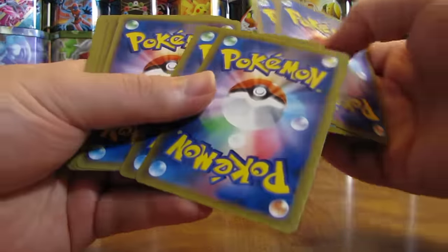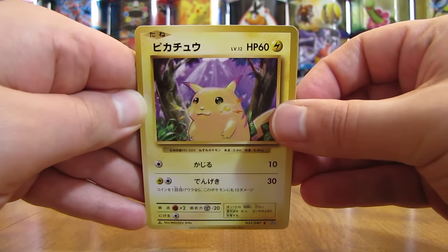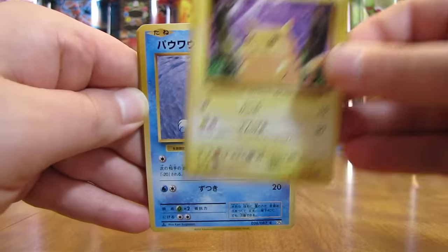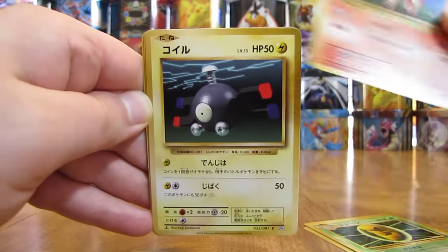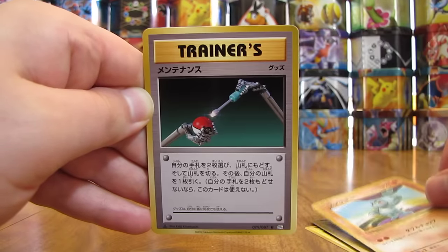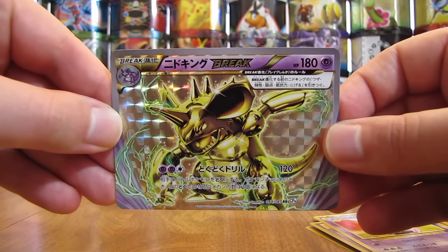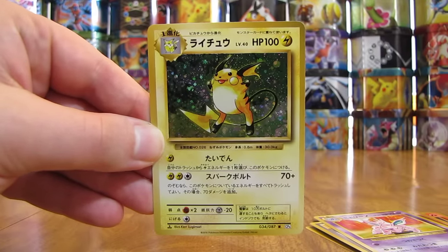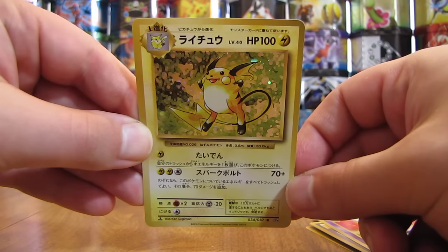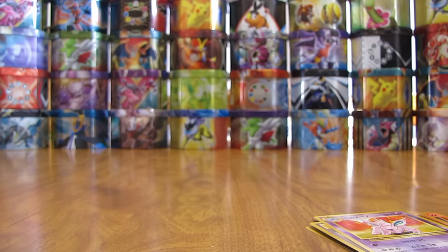Card trick here: one, two, and then the next two are the potential Ultra Rare and holo. First pack of the 20th Anniversary Collection starts off with Pikachu, a Seal, Kakuna, Ponyta, Magnemite, Machop, a Maintenance Trainer, Nidorino. There we go — excellent start with a Nidoking Break! And then the holo in the pack — you can get two in one pack — is a Raichu. I like that card quite well. One of my favorite holo cards from the set. I'll summarize my pulls at the end of this video.